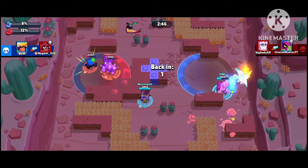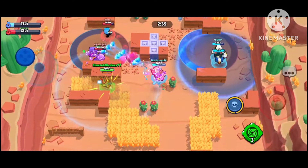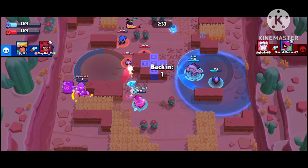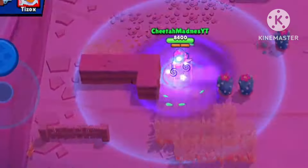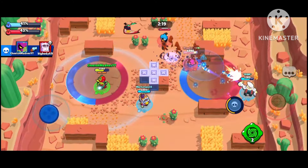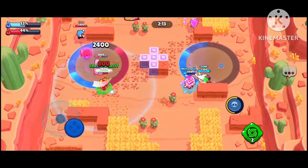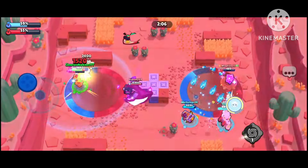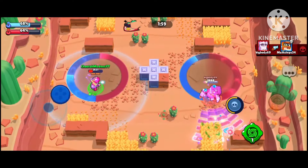We should have gone invisible right there and could have killed them both, but I wasn't fast enough. Frank opened up — I'll charge my star power. He didn't even let me go invisible, his attack speed is so fast I wasn't able to do anything. But Bow is cooking over there — we take out Frank finally. Dodging Mr. P shots, getting the bear out of the way, going invisible. Mr. P is gone and we take over — we're winning by four percent!